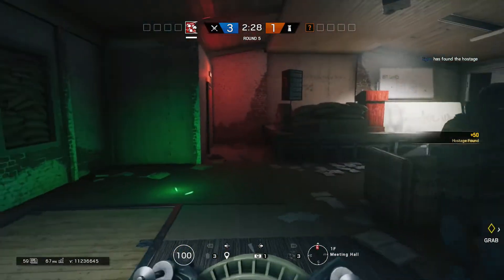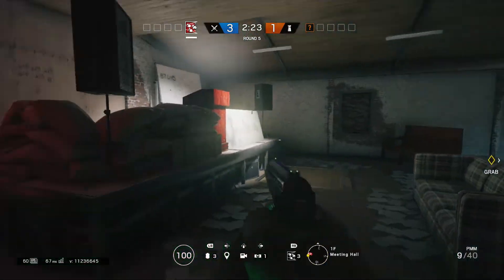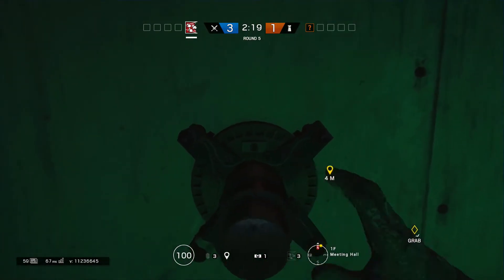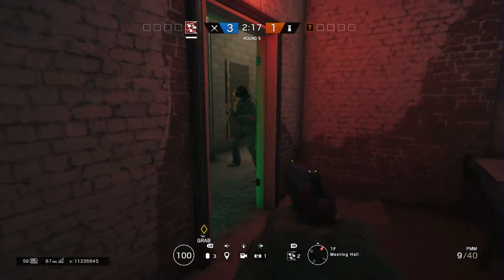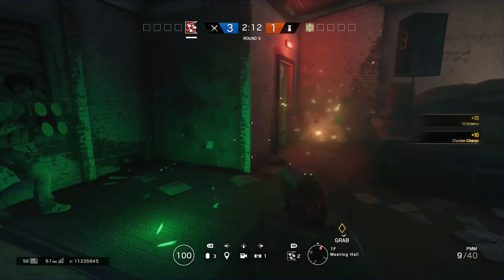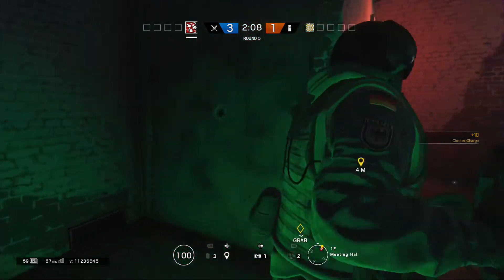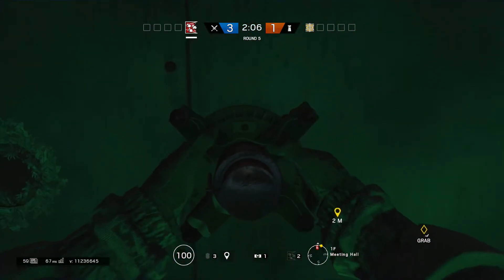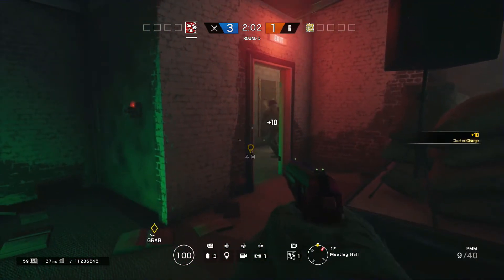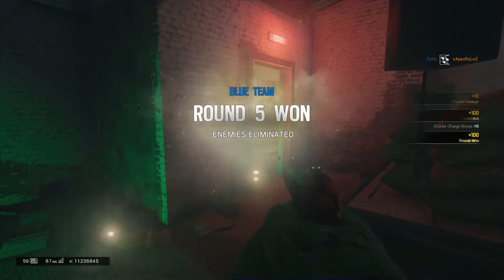Last operator we're gonna get into is Fuse. Fuse is probably one of the best, easiest operators you can play as because he does a lot of damage and doesn't require a lot of skill. As you see, I'm putting a fuse charge on the wall right there — it shoots out five grenades and basically damages everything in the area. When people are near it, everything just gets obliterated. It's a pretty good way to clear out a room or help your team in ranked.